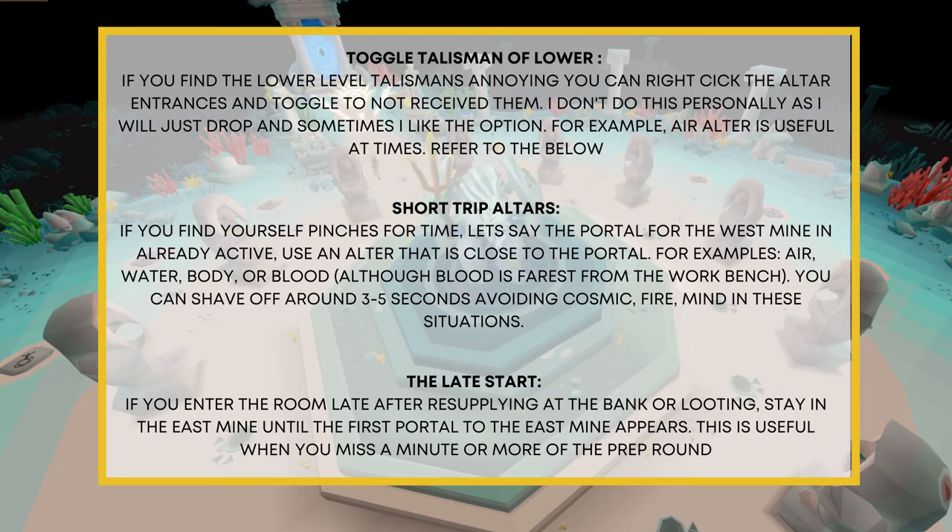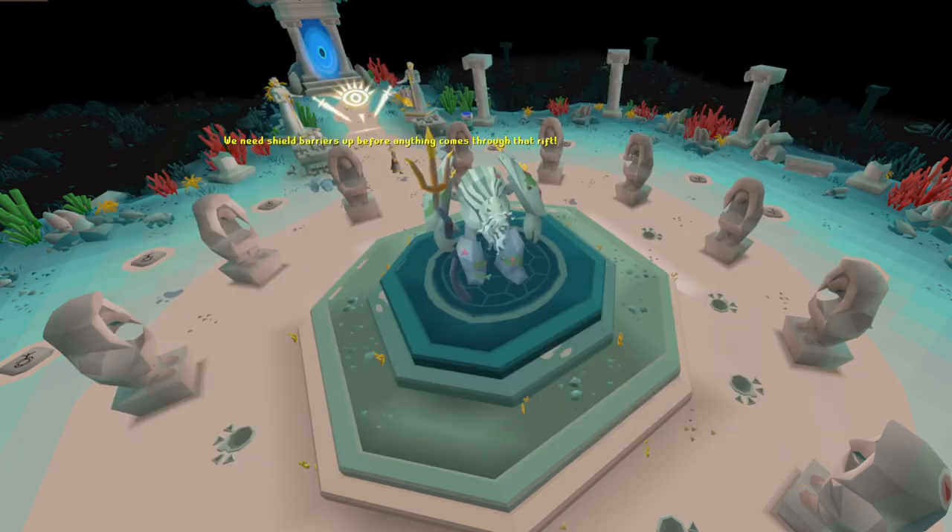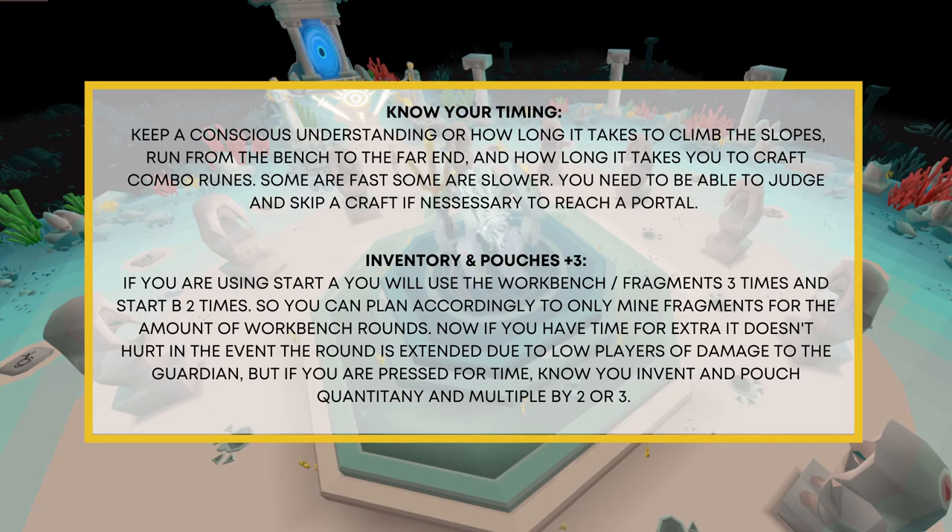The late start: if you enter the room late after resupplying at the bank or looting, stay in the east mine until the first portal to the west mine appears — useful when you miss a minute or more of the prep round. Know your timing: keep a conscious understanding of how long it takes you to climb the slope, run to the benches from the far end, and how long it takes to craft combo runes — some are faster than others. You need to be able to judge and skip crafts if necessary to reach a portal.